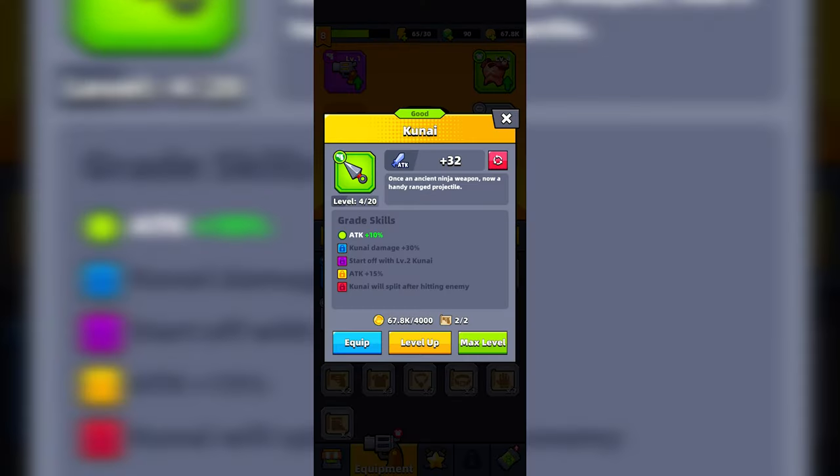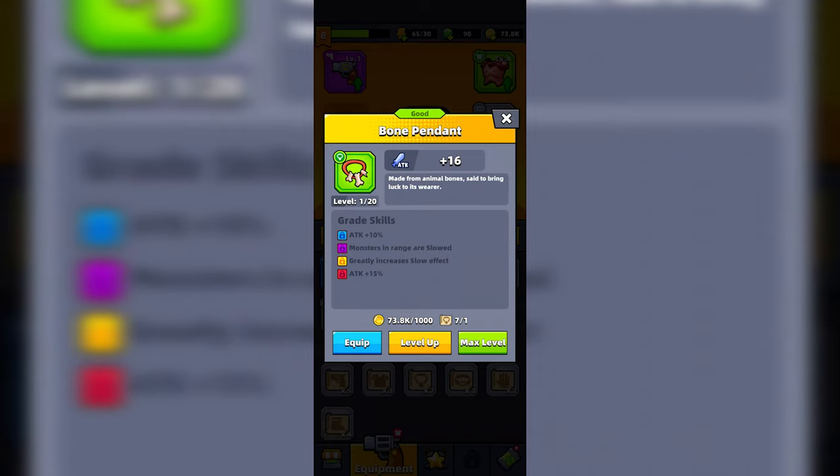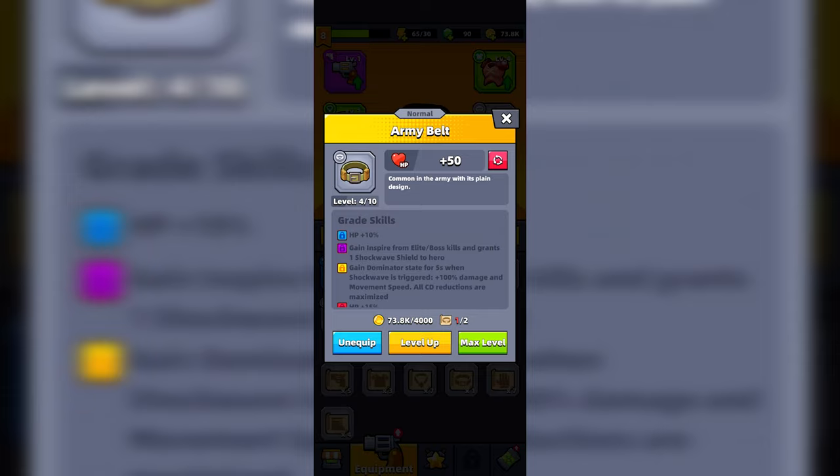In addition, if you upgrade your weapon or any other piece of gear, you can salvage it for free in order to obtain your resources back and reset the gear piece to level 1. You don't lose anything doing this, and it allows you to upgrade and try multiple weapons and pieces of gear.